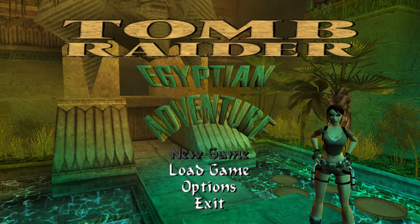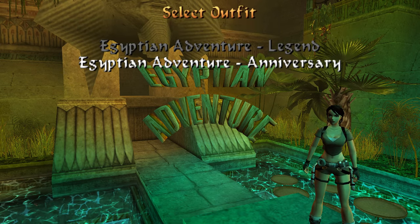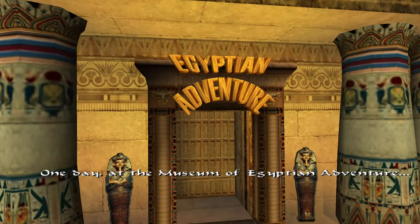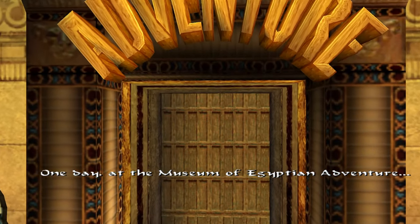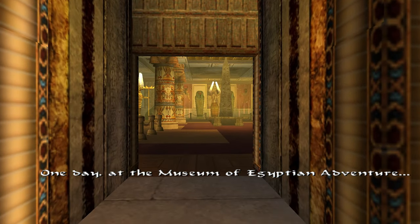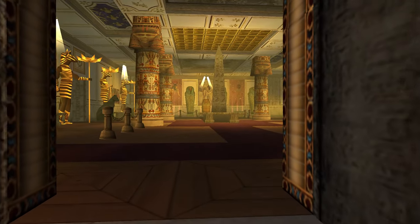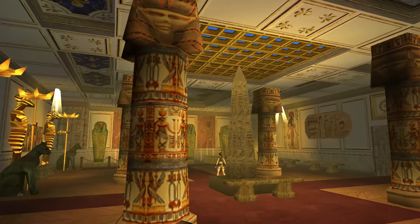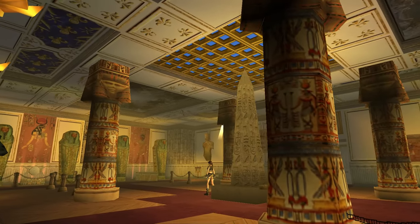The use of Tomb Editor also meant that we weren't limited in the amount of objects we could place in the single room, however this presented its own challenges which I'll talk about a bit later. We are going to start now and I'm going to select the legend outfit. We're greeted with a short cutscene to start off the level — Lara is at the Museum of Egyptian Adventure in Cairo, and this is where the story begins.